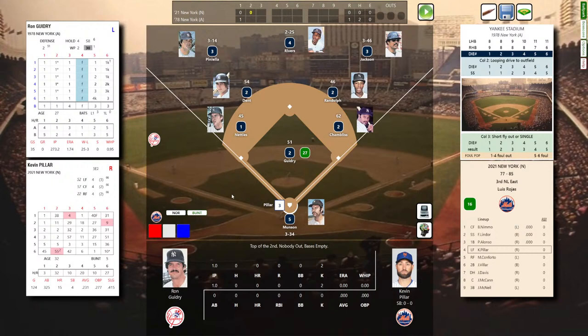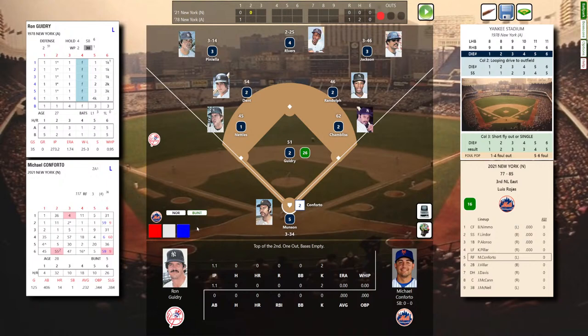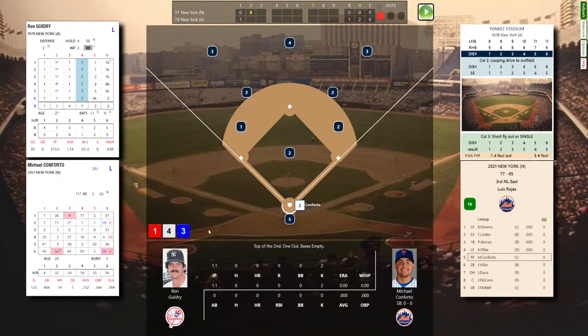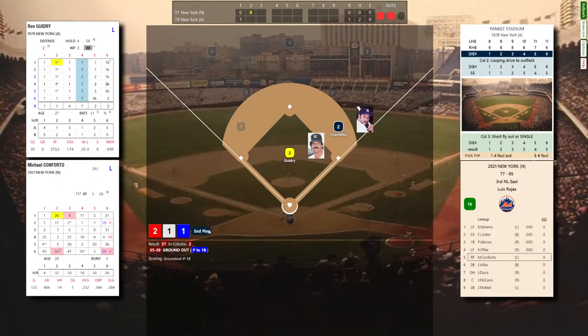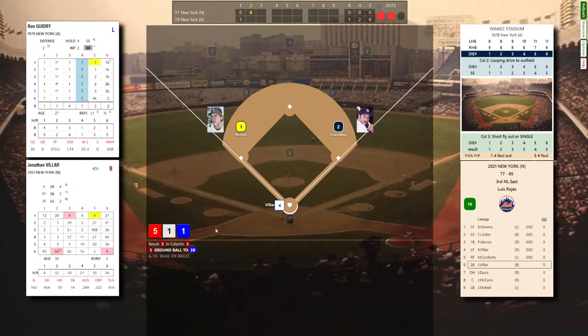Due up for the 2021 Mets: Kevin Pillar, Michael Conforto, and Villar. Pillar, .231 with 15 homers — ground ball to Bucky Dent, over to Chambliss, one out. Michael Conforto, left-handed batter, .232 with 14 homers. Guidry, pure death on lefties — Conforto slaps it back to Guidry, throws to Chambliss, two down. Jonathan Villar, switch hitter batting righty, 18 homers, .249 average, 14 stolen bases. Guidry pours it in — Villar taps it towards third, Nettles charges, throws to Chambliss — one-two-three go the Mets.